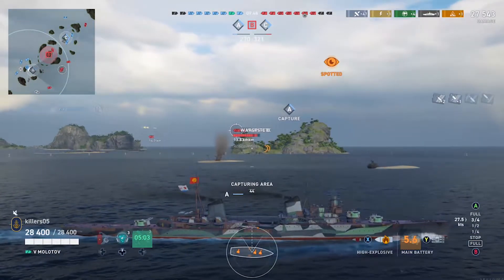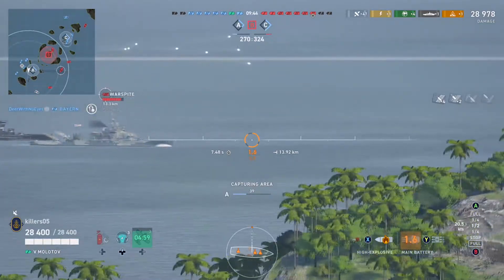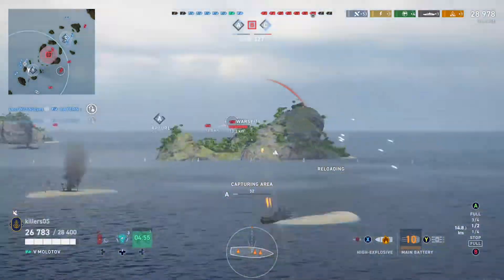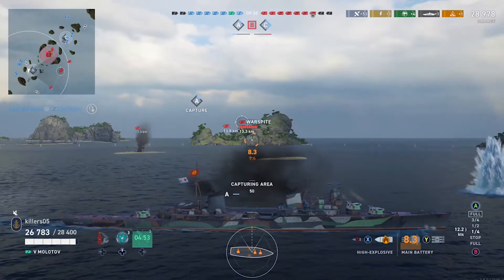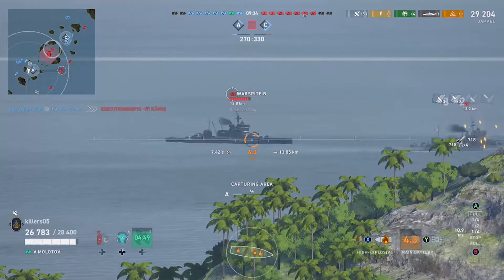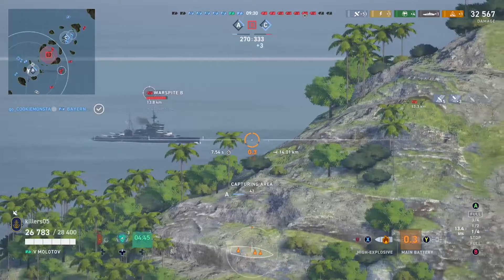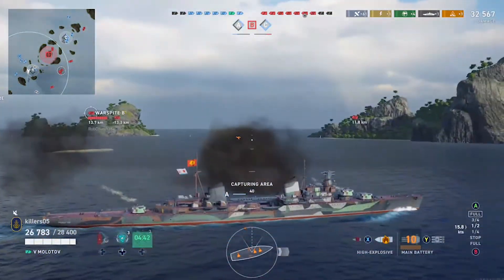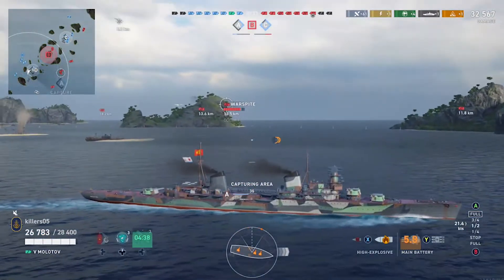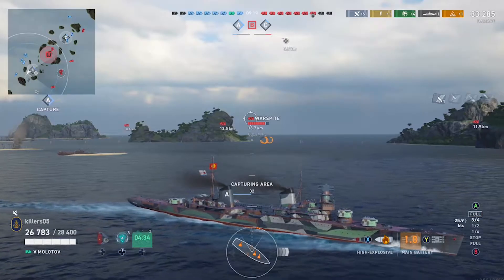I just find the Molotov hard to do the damage you can do in the Budjani. Talking nearly two salvos to one from each ship — and it's not like the Molotov's guns are doing that much more damage per salvo than the Budjani. If anything I get a better result per salvo from the Budjani. I prefer rapid fire small caliber rather than a big gun that fires slowly.